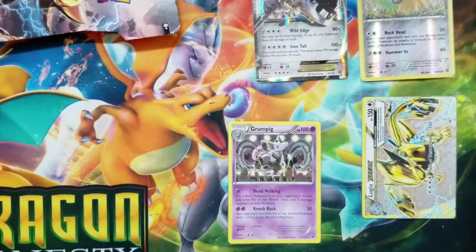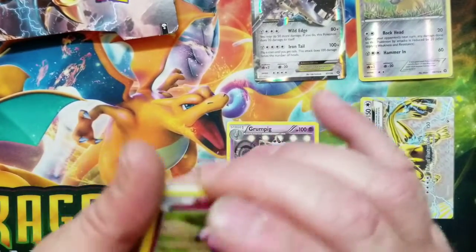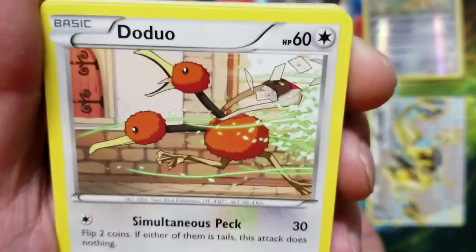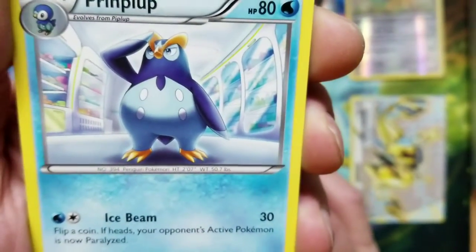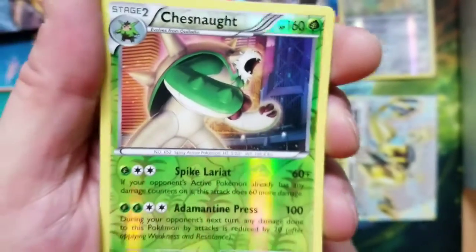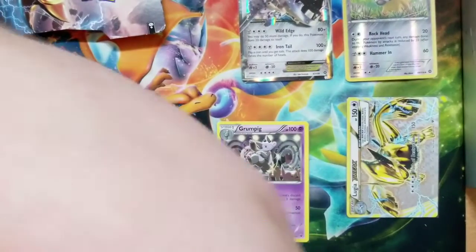Now we're getting some Breakthrough. Let's see — we've got Snubbull, we've got Gastrodon, we've got Doduo, we've got Piplup, we've got Hippopotas, we've got Skyla, we've got Primarina, we've got a Trainer card, we've got Chesnaught Reverse Rare. And the rare is going to be — a Mamoswine Hollow Rare! Very nice, a double rare in this pack!